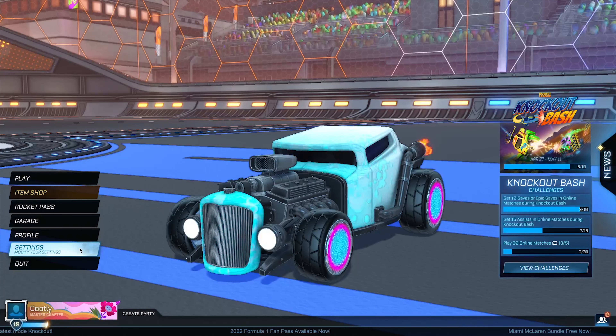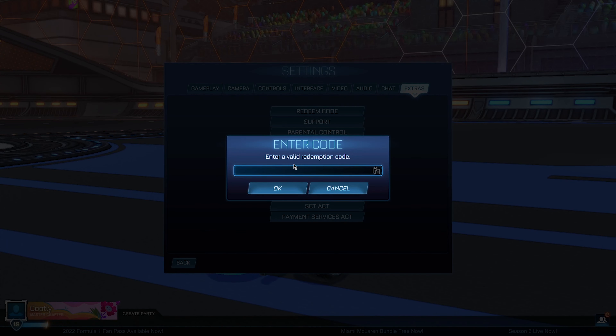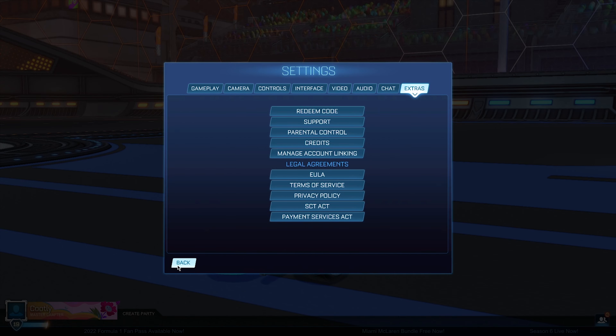Once you're back at the main menu, head into Settings, then go to the Redeem Code section. Type in the exact same string you just used: 'axis_alpha[cap]=tr'. Make sure you don't forget that extra bracket — it's very important. When you've typed this in, click OK. It's going to say invalid, but that's completely fine because you haven't yet regained access to the Rocket League database. That's normal — it doesn't matter that it says invalid right now.